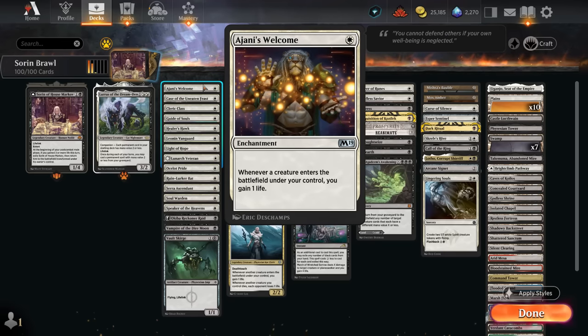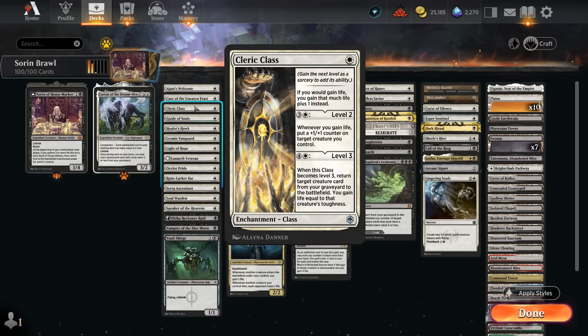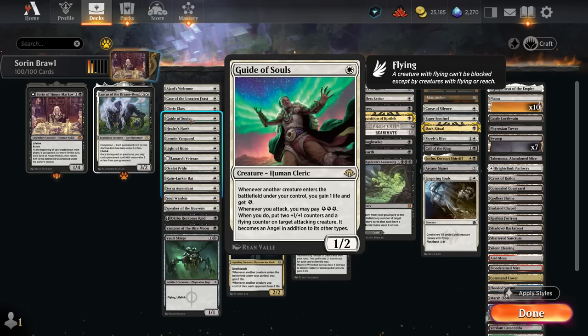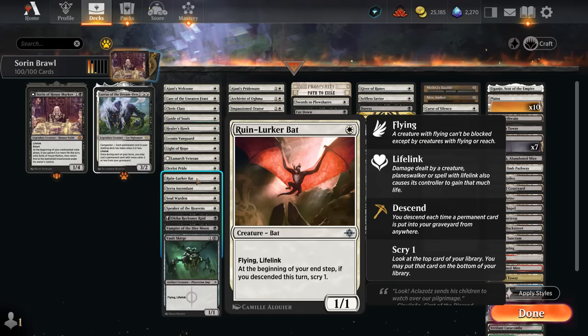Starting with our life gain cards: at one mana we've got Ajani's Welcome, gaining a life whenever a creature enters under our control. The upgraded version Case of the Uneaten Feast can also be sacrificed to eventually get creatures back from our graveyard. Cleric Class enhances our life gain and can level up to give plus-one counters whenever we gain life. At level three it can get back a creature from our graveyard to the battlefield, giving even more recursion. Then the Guide of Souls is a perfect addition — not only gaining life but also gaining energy we can spend to upgrade creatures. Healer's Hawk is an evasive lifelinking creature, and the Ruin Lurker Bat occasionally lets us scry one, playing well with fetchlands.